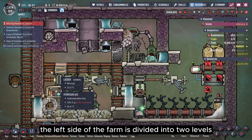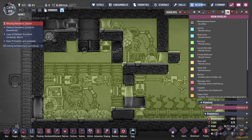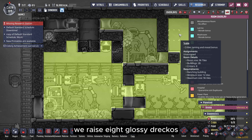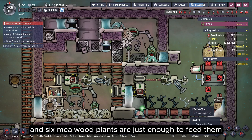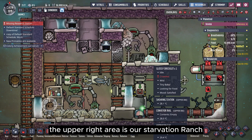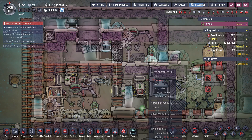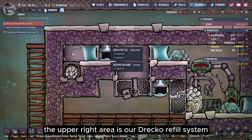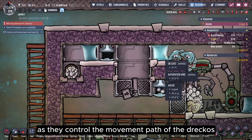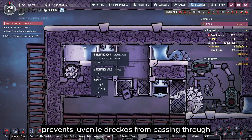The left side of the farm is divided into two levels. The lower level is the standard ranching area, where we only keep normal DRECOs. Since the space below is exactly 96 tiles, we raise eight glossy DRECOs, and six mealwood plants are just enough to feed them. The upper left area is our starvation ranch, where all excess DRECOs are thrown in — this room is only for shearing and no feeding. The upper right area is our DRECO refill system. These three pneumatic doors and the two liquid locks are the core of this setup, as they control the movement path of the DRECOs. The small liquid lock on the left prevents juvenile DRECOs from passing through.